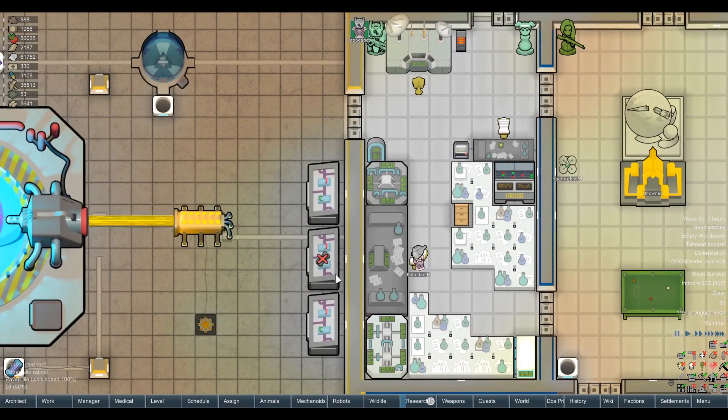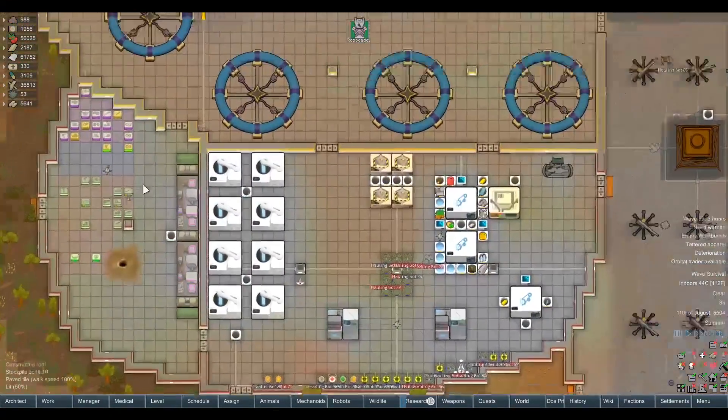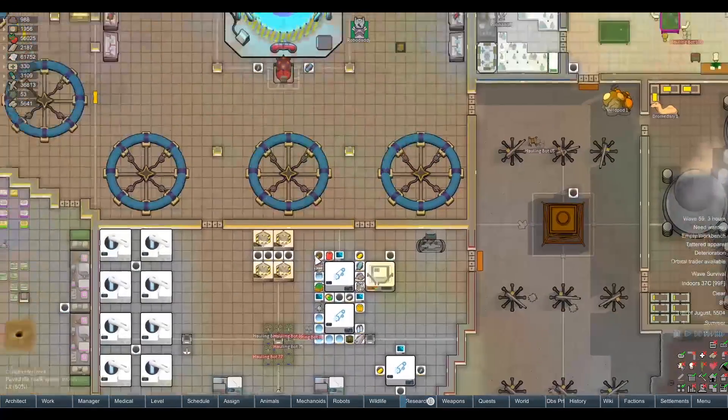Thank you, comment section, for fixing my grievous errors where I was trying to install feet into these animals and wondering why it wasn't working. To install a foot module into a leg, we need to turn it into a foot module, not just a foot. So I'm working on that straight away so we can carry on with the Void Tick Upgrade Program.